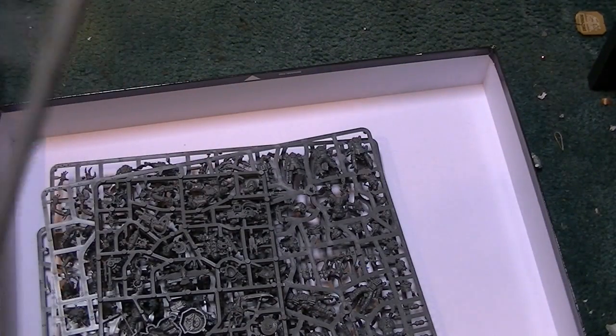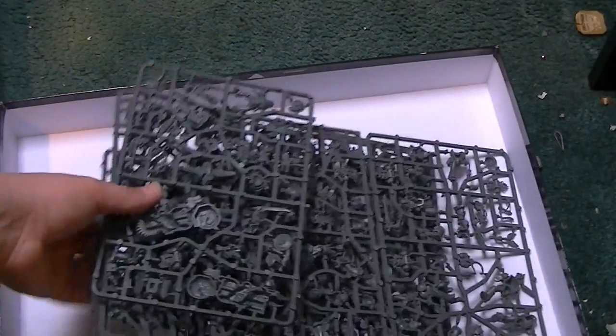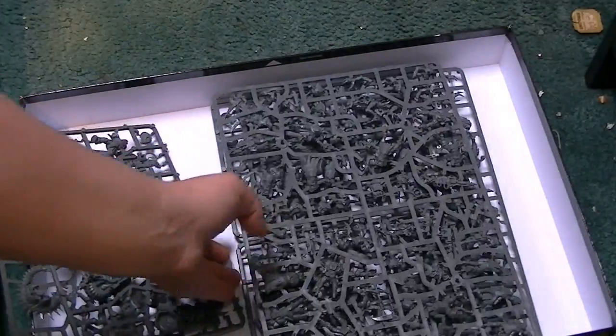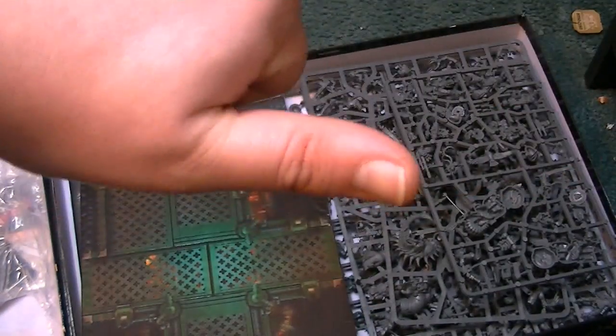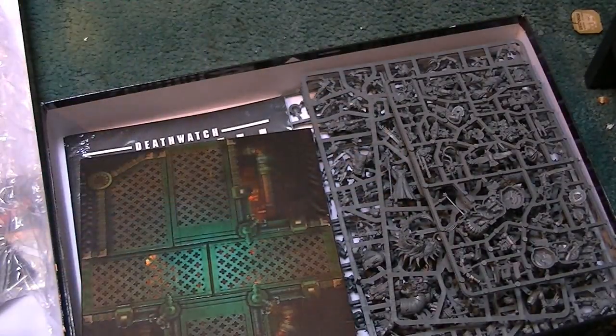I've rambled on for about 10 minutes now. You guys are going to see the Genestealers and stuff in separate videos as I paint them up, and I'll also be giving you the rule sets with them as well. That's just what is inside the box set with the Genestealer Cultists. I just wanted to give you a little unboxing so you guys can see whether or not it's worth it for the money. Personally, I would say go halves on this set with someone — get it from the Outpost, it's only £80, and then only £40 if you split it, which is fantastic. Thanks very much for watching, see you guys again. Keep an eye out for more Genestealer videos. Don't forget to like, favourite and subscribe, check out the Facebook group, and I'll see you guys again. Bye!